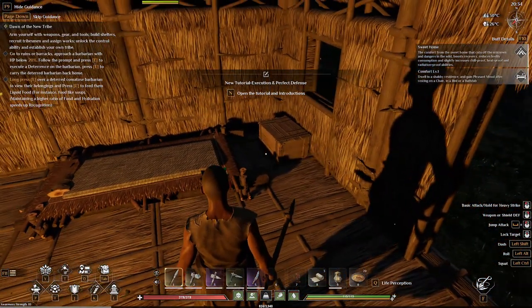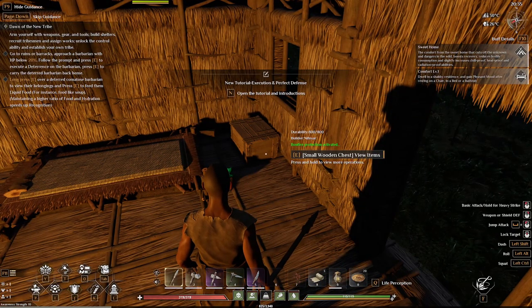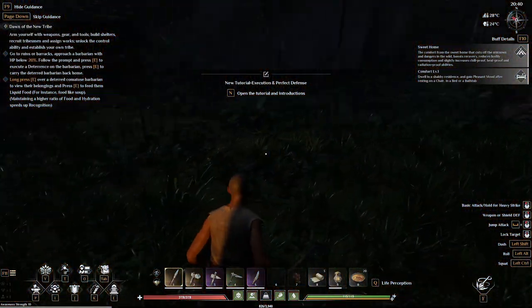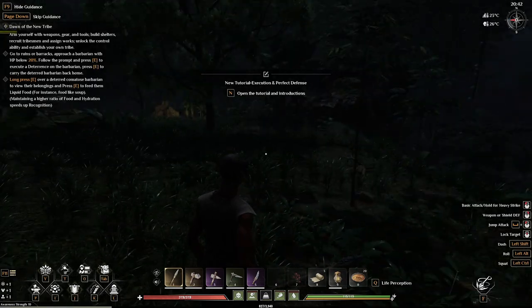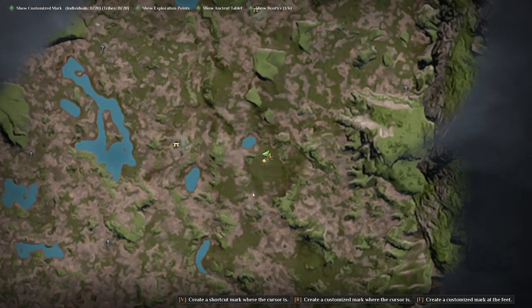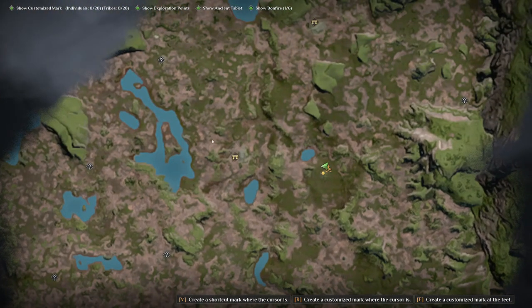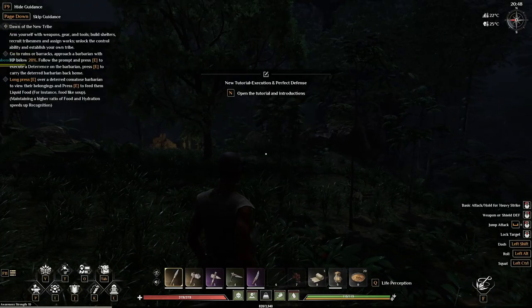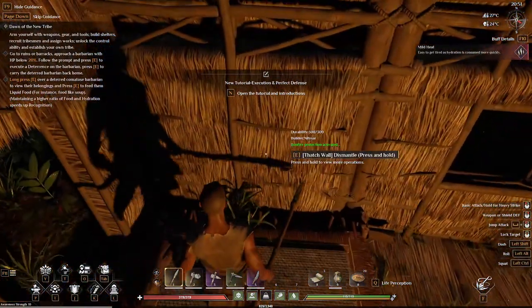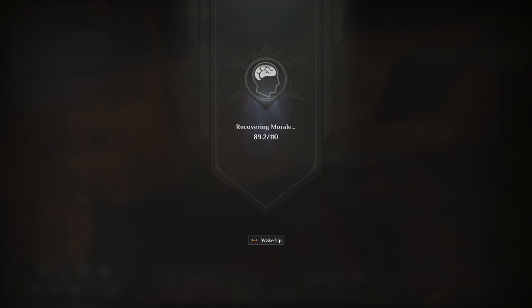Go to the ruins or barracks, approach a barbarian with hit points below 20%, follow the prompt. Go to a ruins or barracks — let's go to this one, but I want to sleep until morning. Let's do that — sleep. I'll let it go here, might take a little bit.